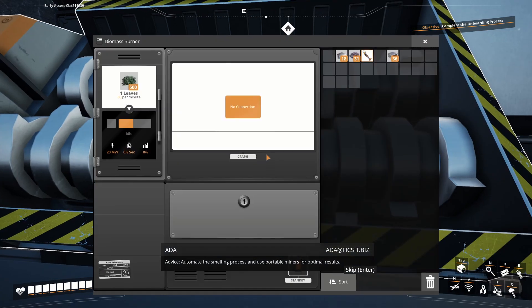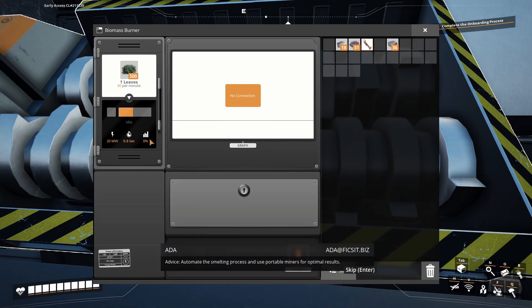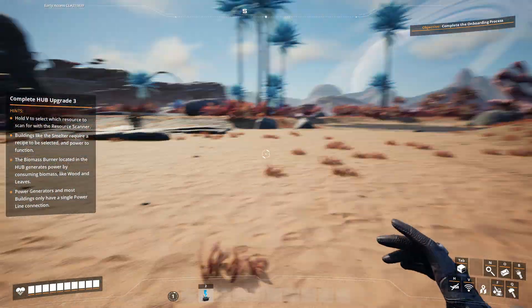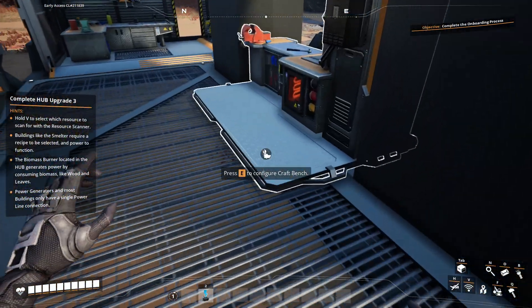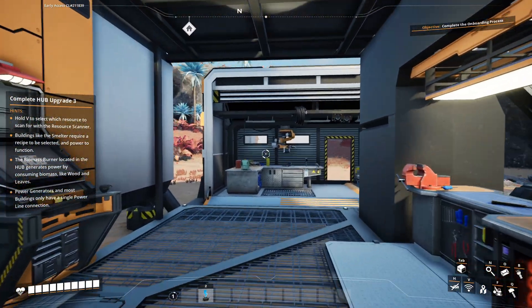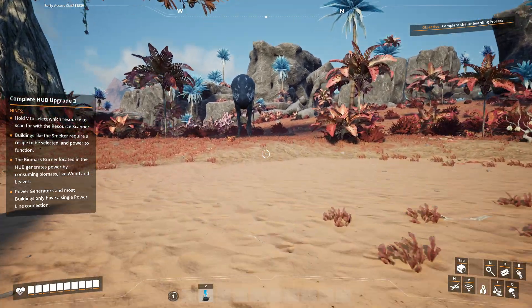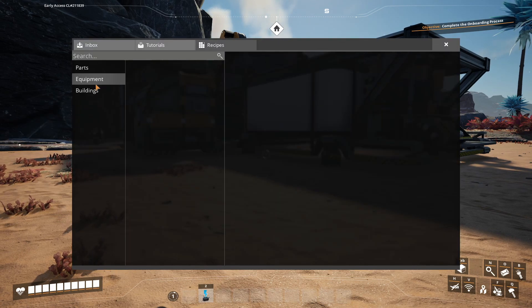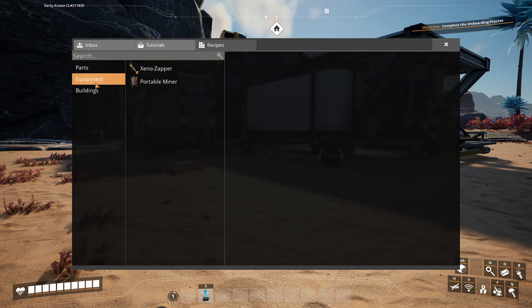Obviously it's not really going to be doing anything right now — but look at it, it's got the power production, it's going to show me a graph and everything. I think this is going to be interesting. I can only hope that the second I build like five smelters, my computer doesn't just crash — it is a fairly old one at this point in time.